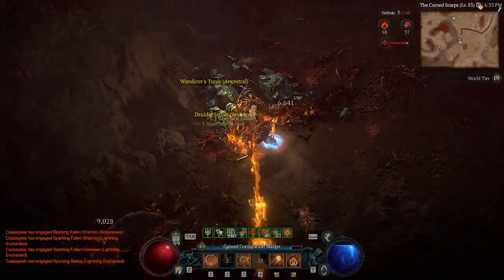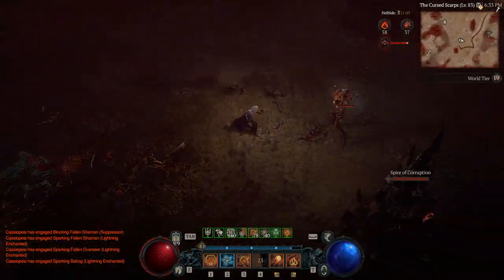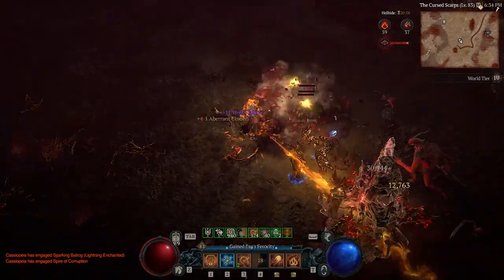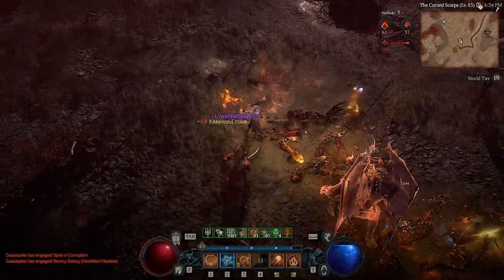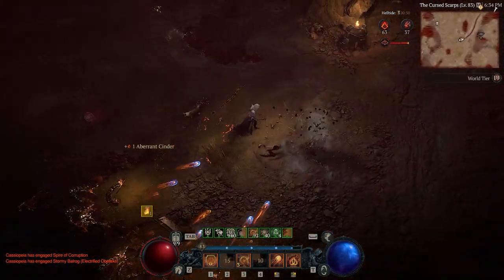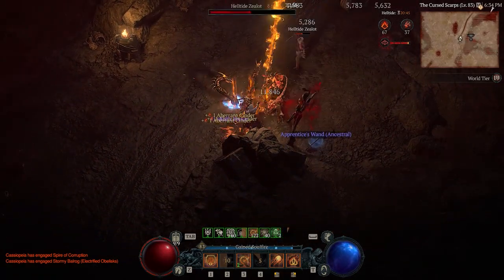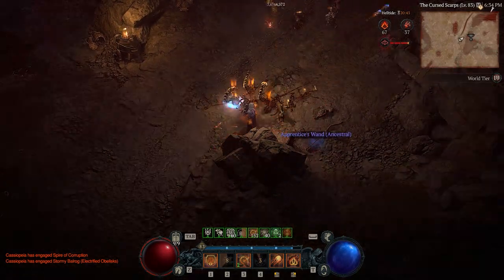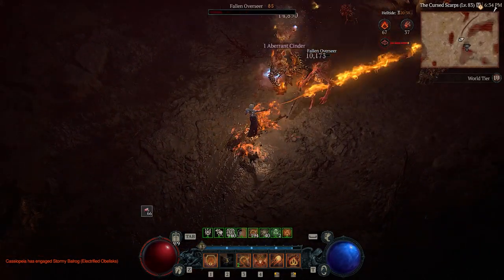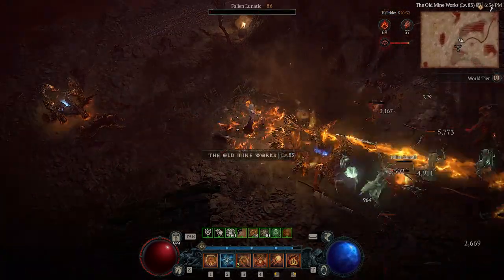We do have to still pick up our elixir. It's head and shoulders better - a million times better than it was before. Just a reminder: if you're in the helltide, anything that glows particularly red will drop some cinders. Off you go doggo, good boy - there we go.